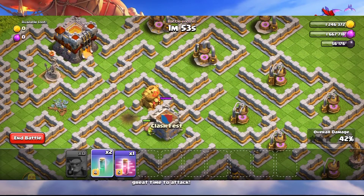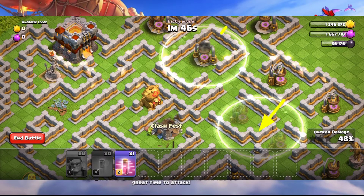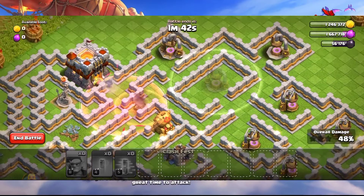Next, use spells just before the clan castle is destroyed. Turn the two elixir collectors and the one in the box invisible before they get taken out, then send the sneaky goblin to the town hall.